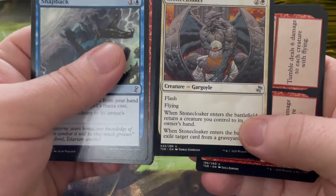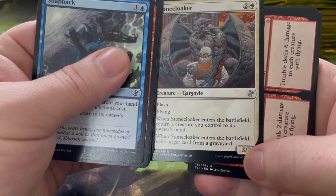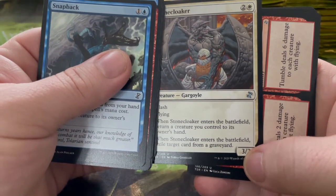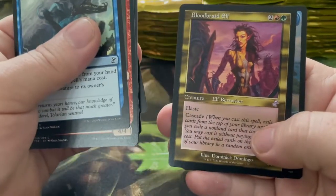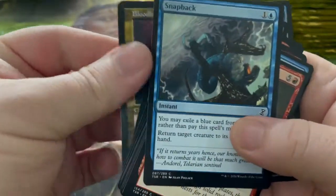Stone Cloaker — when Stone Cloaker enters the battlefield, return a creature you control to its owner's hand, and it exiles a target card from the graveyard. Cloud Key, Blood Braid Elf — some of them just look very cool. We'll put our time-shifted cards in a separate pile just so we can look over them again.